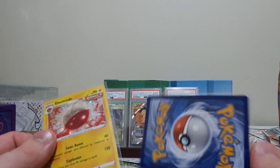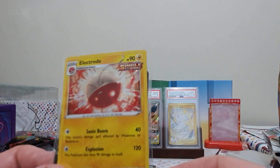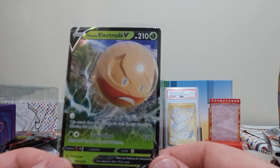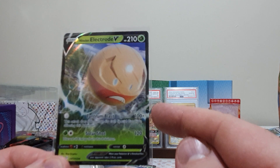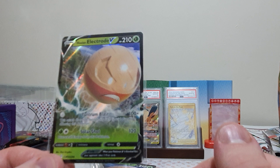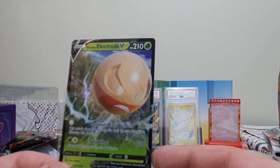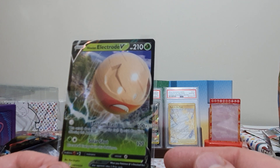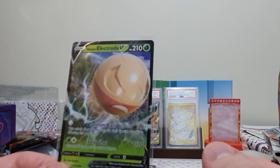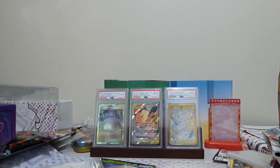Alright, so here are the two promos. We have the Electrode from Fusion Strike — this is an alternate printing with the Splash Foil. And we have the Electrode V. Now this is a very interesting card for the Tantrum Blast attack: 100 damage for each special condition applied to it. This has just gotten some really good support with the Brute Bonnet from Paradox Rift, so this is actually going to be usable in some decks.